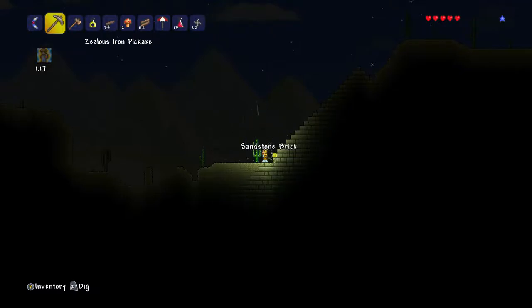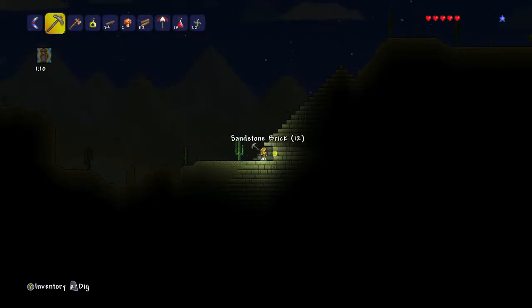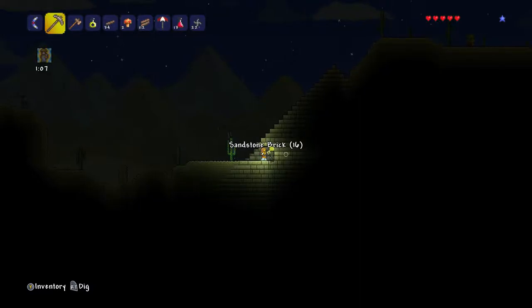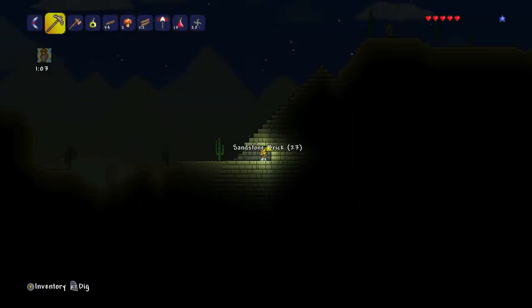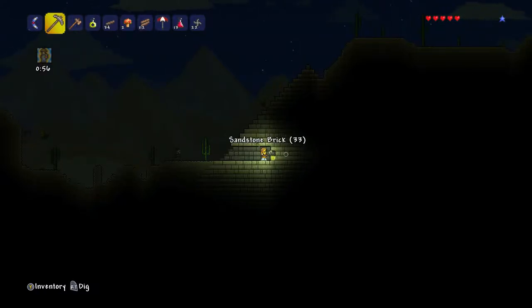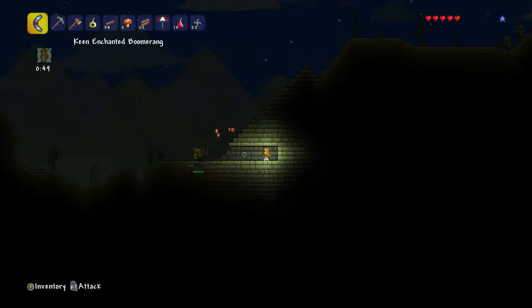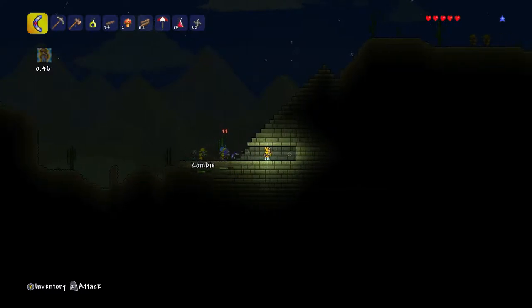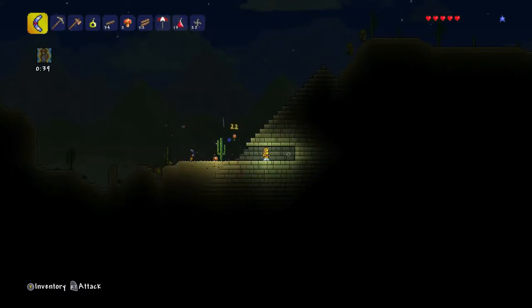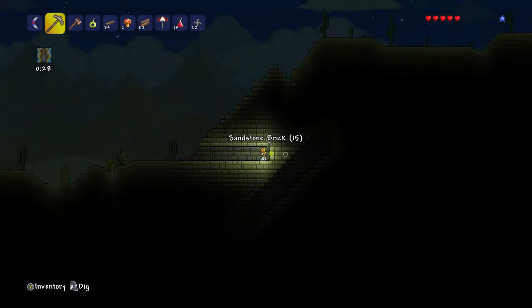I say we dig straight in and hopefully not meet a guardian that likes to murder people imitating the pharaohs of their society — because I do have my pharaoh mask on. This seems a bit more deeper. I'm gonna bring them all into this little murder corridor, and they're all in a straight line. Perfect. We found the staircase. I'll probably use my other shine potion. Just keep walking that way.